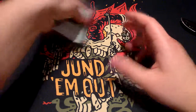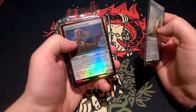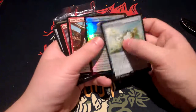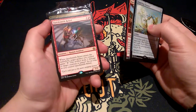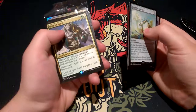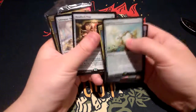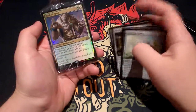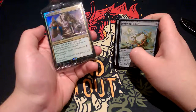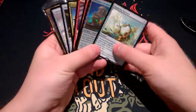This was the last pack. Let's look at our rares again: we have Inspiring Statuary, foil Consulate Dreadnought, Kari Zev Skyship Raider, Quicksmith Rebel, Oath of Ajani, Deadlock Trap, and Giripur Orrery. These two were our Kaladesh rares, and our promo is also Oath of Ajani. Thank you for watching, and until next time!